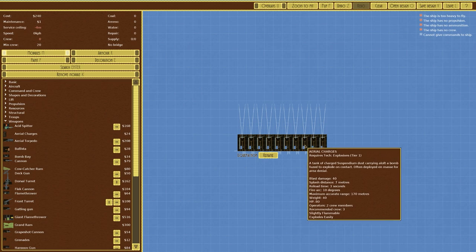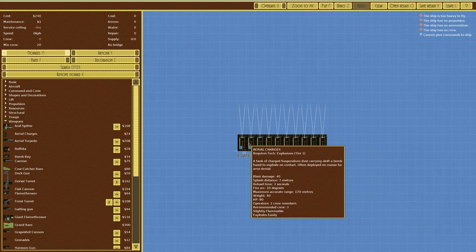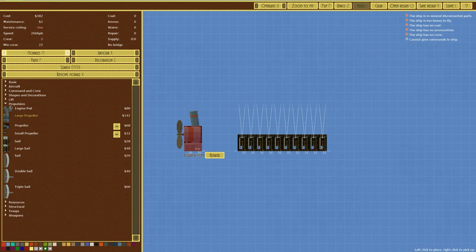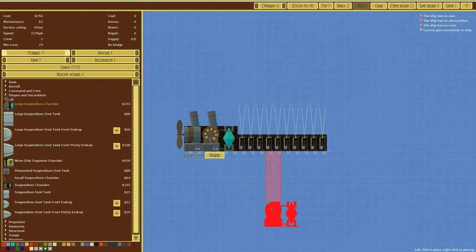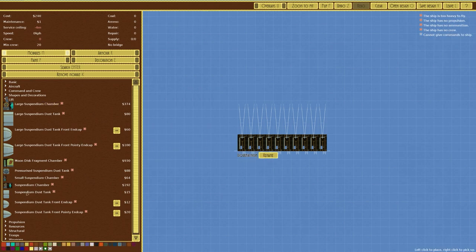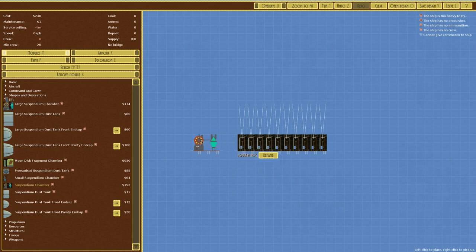As long as it is cheaper than what it destroys, you come out on top. If we build this to say a thousand and it can destroy something worth 1200 to 1500, I'd be very happy. We'll strip it down to basics: the aerial charges are there. For propulsion and lift we could go with a large propeller and a large suspendium chamber, but that's already 756 points with a service ceiling of 356 meters and speed of 225 — impressive, but none of that is required. We'll go with a standard suspendium chamber instead.